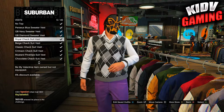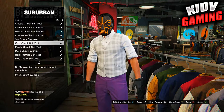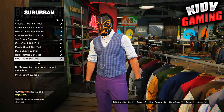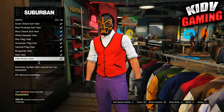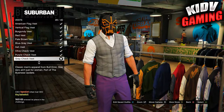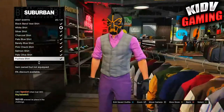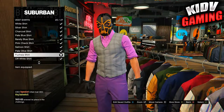Go to the tops and click on vests. You're going to put on the silver checked vest that I put on screen right here. Then go over to the vest shirts and put on that one as well.